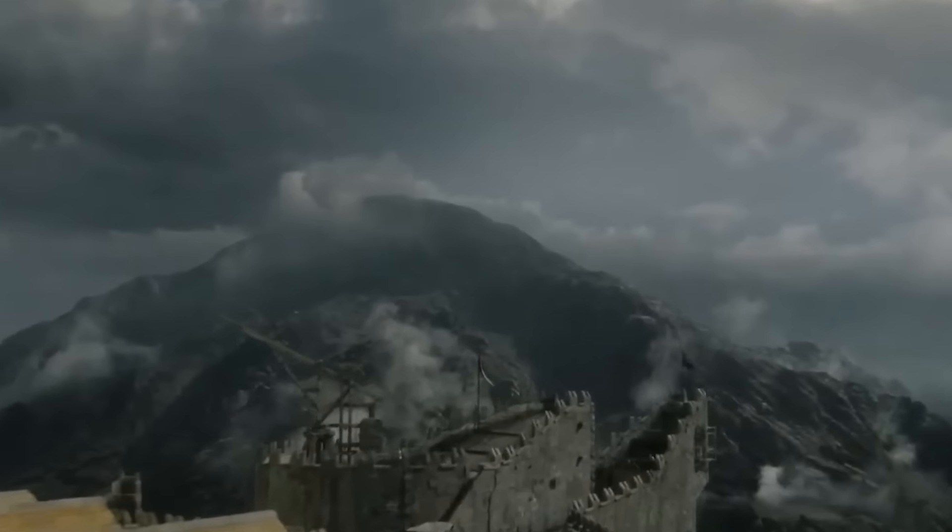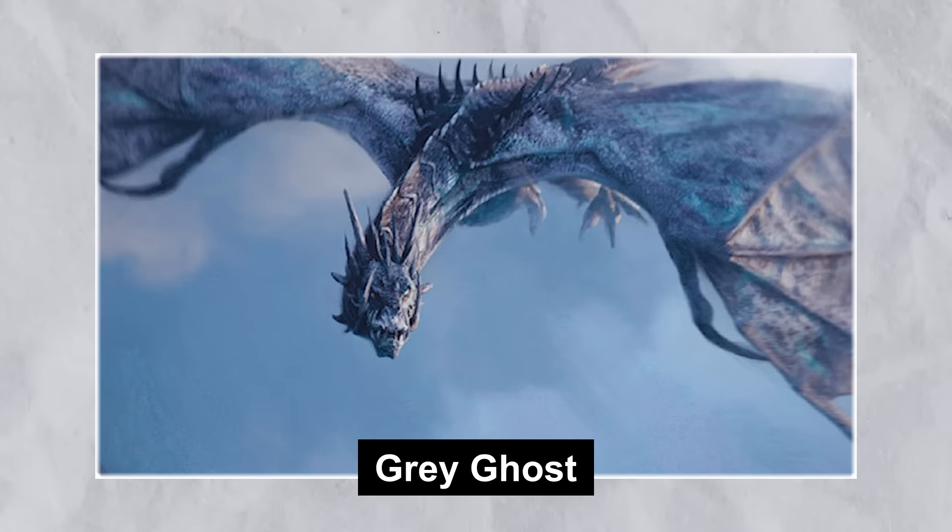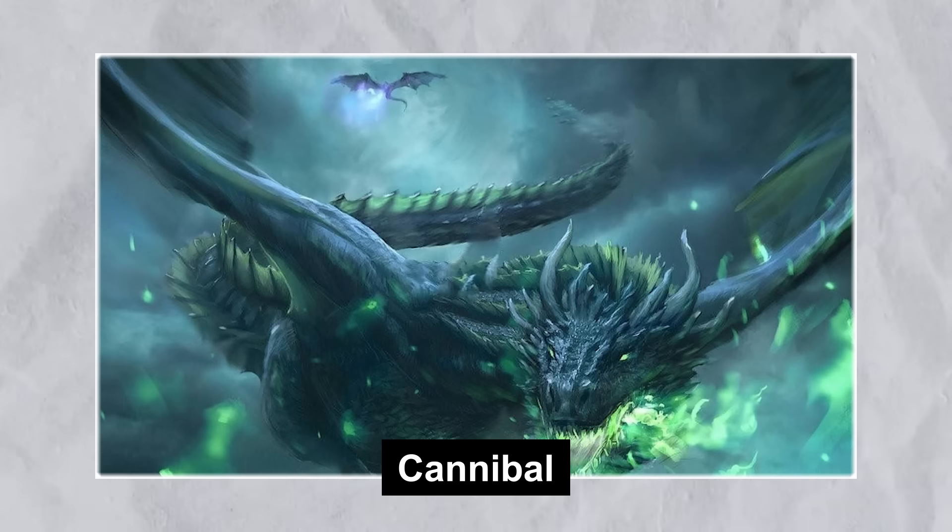Beyond the bonded dragons, there are three wild dragons on Dragonstone: Grey Ghost, Sheepstealer, and the Cannibal. These unclaimed dragons represent a wild card in the Civil War, as both sides vie for their allegiance.